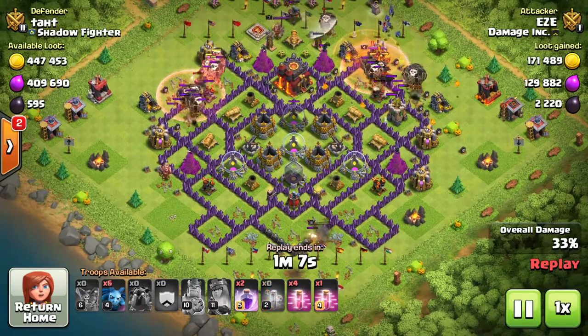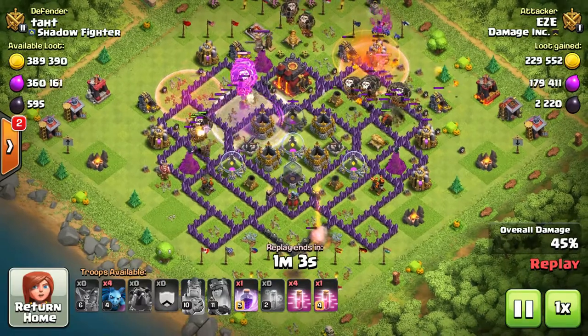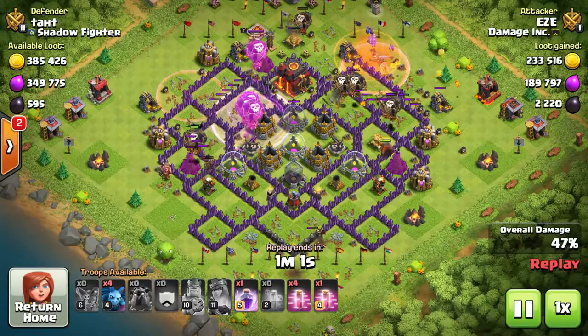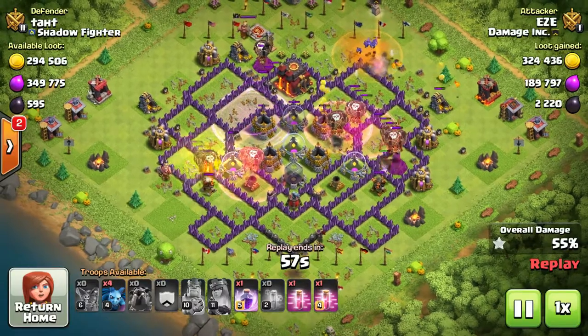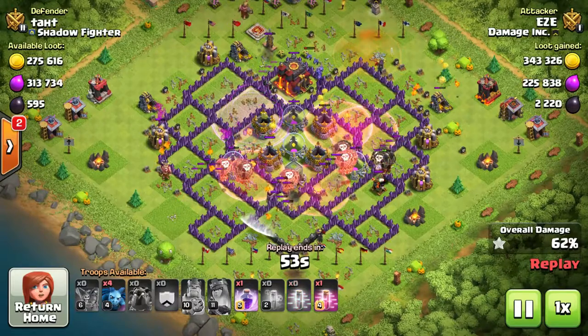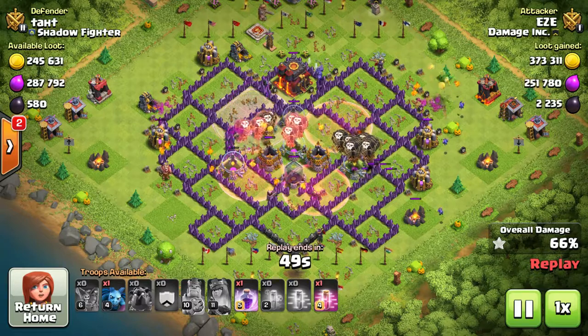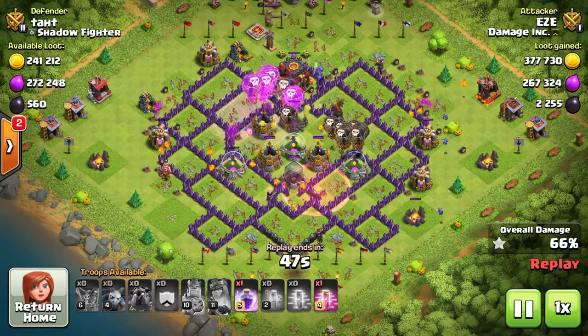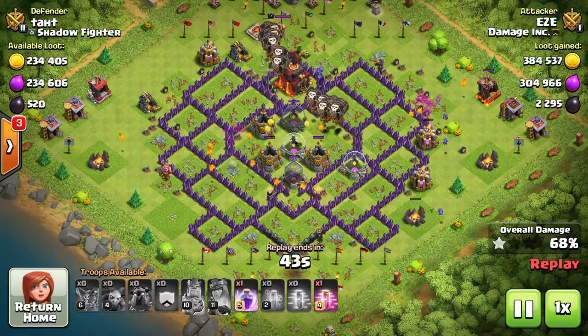Balloons are effective in town hall 9, 10, and 11. At town hall 8 it's a little harder — you usually use dragons with them. Dragons are another big war troop right now, though you don't usually farm with them. As far as balloons go, they are probably the elite troop to get three stars. They are a defense-only troop, which means they go straight for your defenses. They're really squishy.